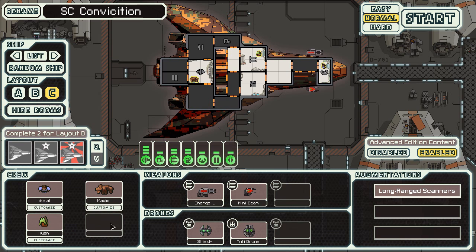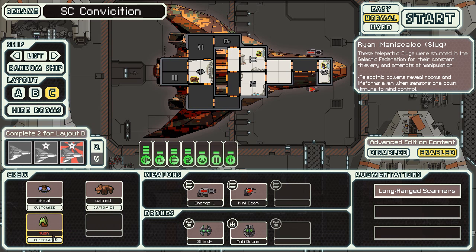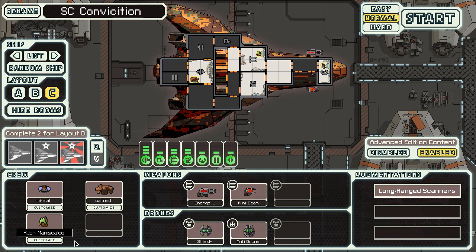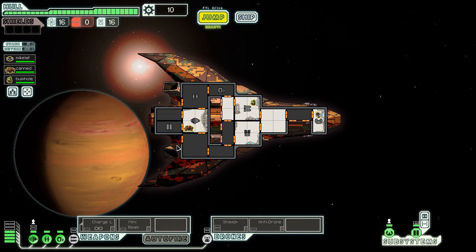And I'm gonna be a black dude — Kanji. And this other guy will be Bumhole. So that is the epic crew of the USS SC Conviction. And let's get going — I'll show you how the mechanic works in a little bit.